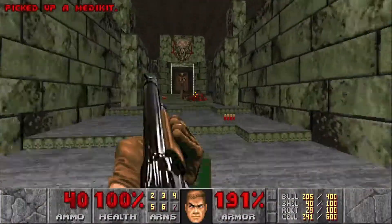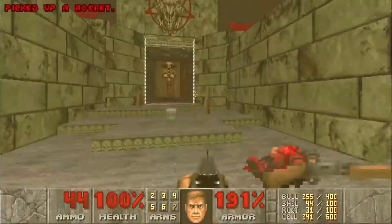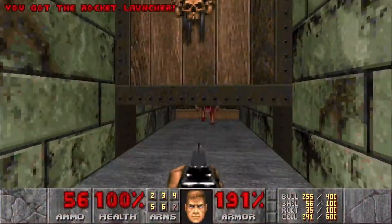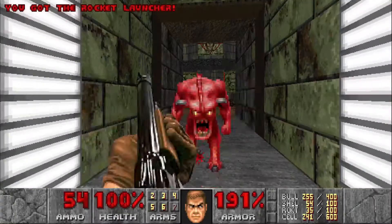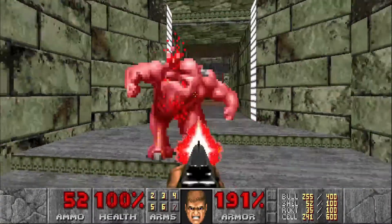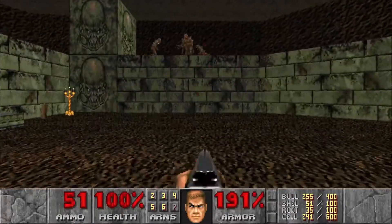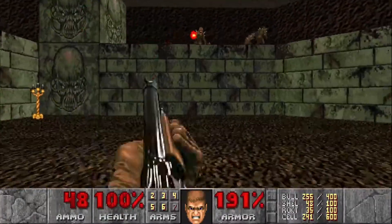There are a couple of shotgunners to take out. Grab all the ammo here, then go through this door. There's a pinky and you can see there's a super charge — don't grab that just yet. First, take care of all the imps up on the top and on the other side.